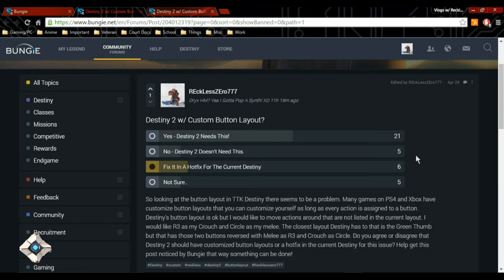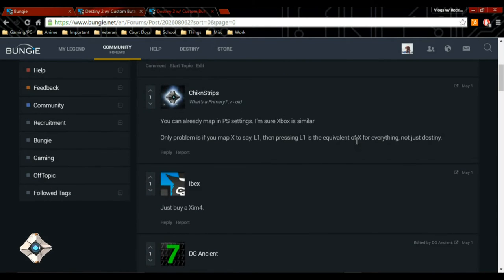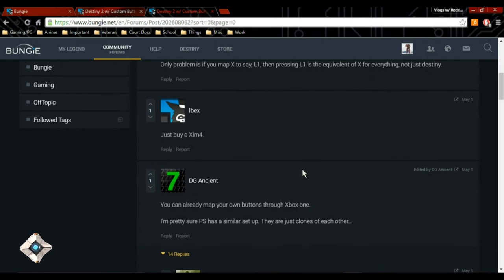Unfortunately there's nothing in-game to do that. When I reposted this thread — and if you guys would like to comment or vote on it, I'll put a link in the description below — I actually had a lot of people come out and tell me that you can remap certain buttons in the settings for PlayStation or Xbox.